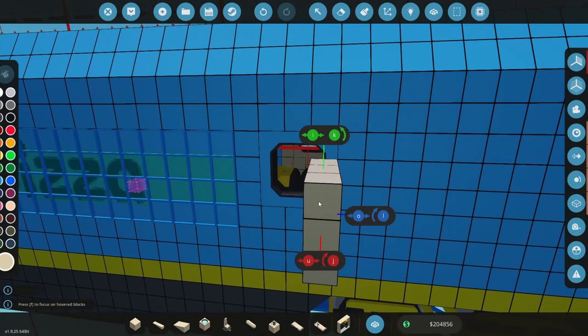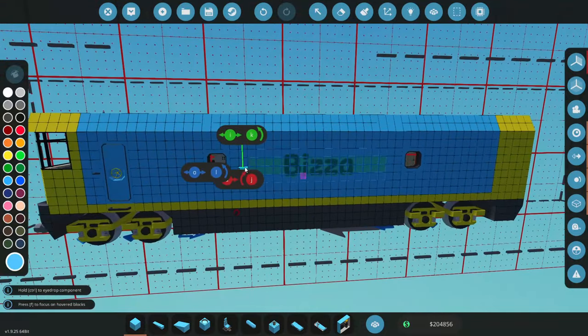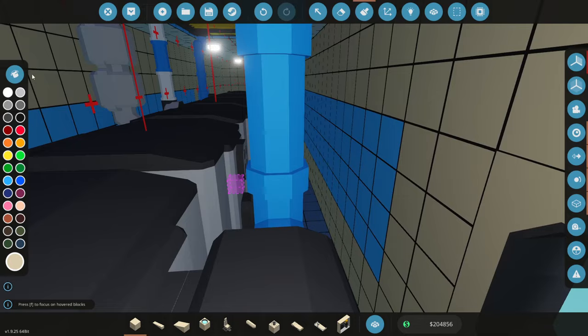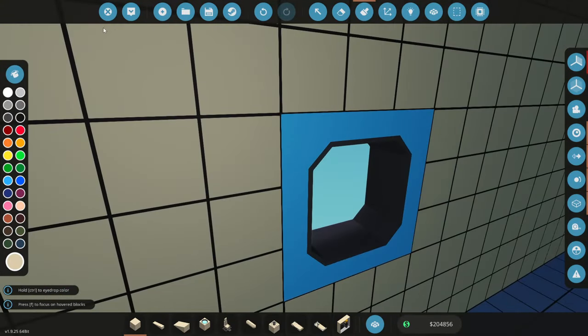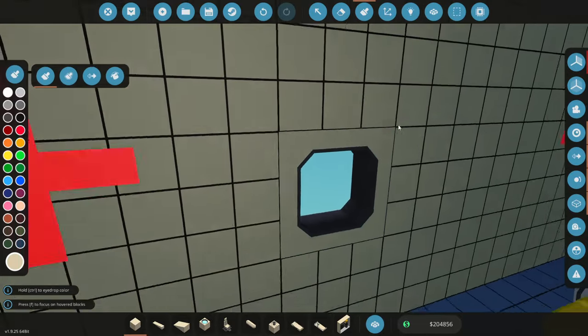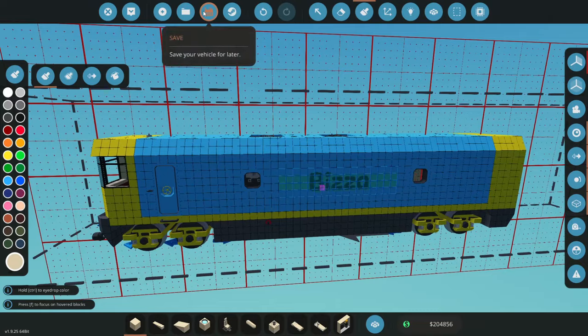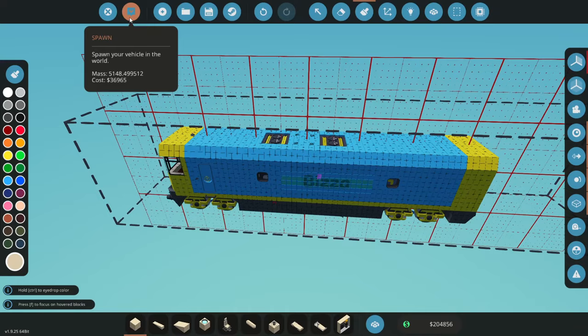And we'll do the same on this side, put it right there — bop, and bop. We'll move these windows back as well, put them there, just so it's an even number between the two — so we've got two spaces. And now we should probably paint the inside of this back to that color, like that. We've got Bizzle logo on the side — that's pretty cool. We'll save that as the train. Let's spawn it all in, see how it looks.